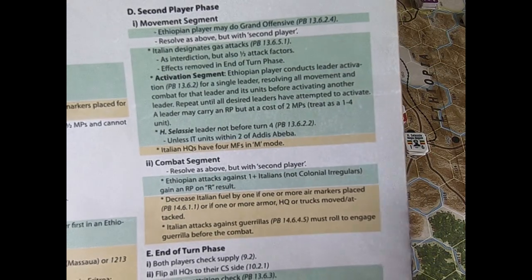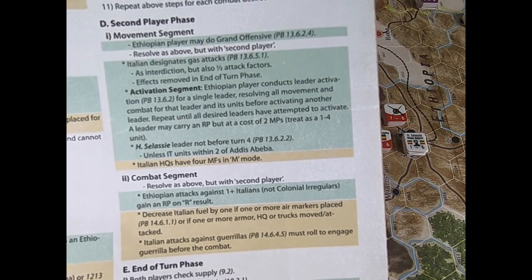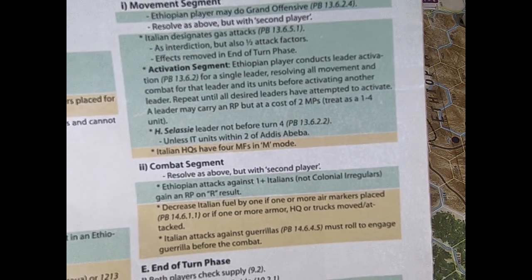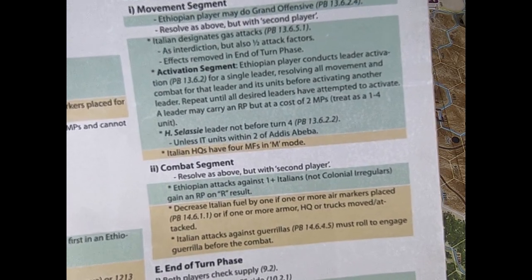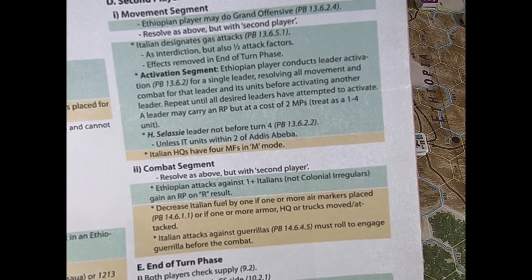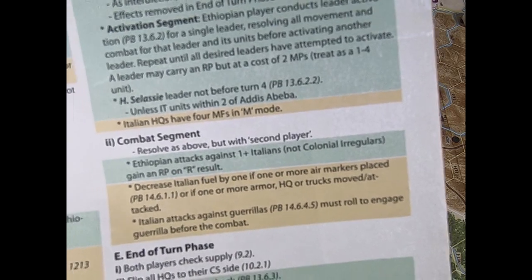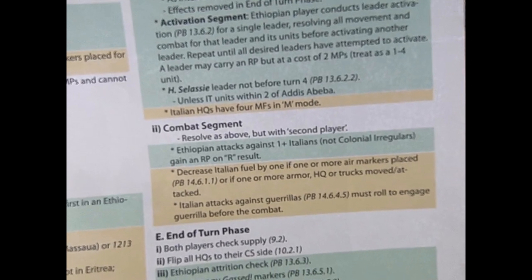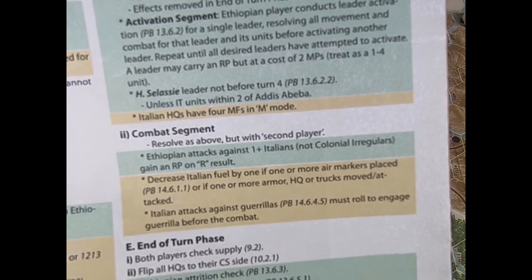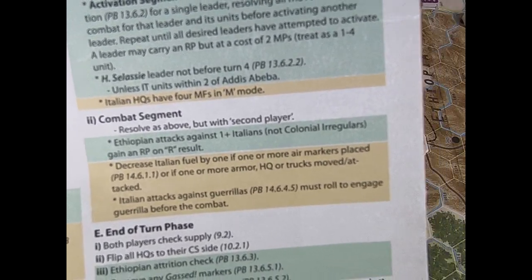I want to remind the player that the Ethiopian player, once in the game, may execute the grand offensive. I want to underline this rule: once in the game, the Ethiopian player can announce the grand offensive and can attack the Italian units by getting two shifts of column. I suggest the Ethiopian player start this offensive when the Italian units are close to Addis Ababa.